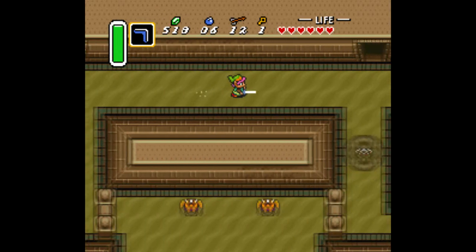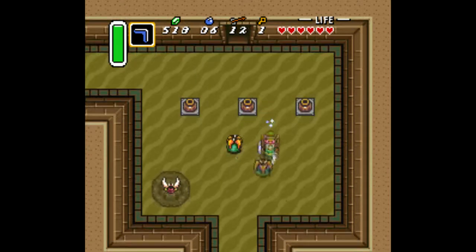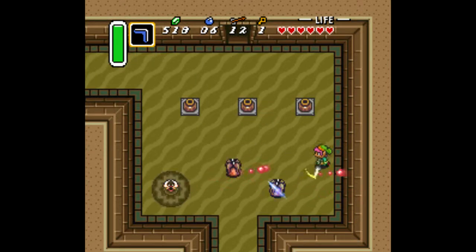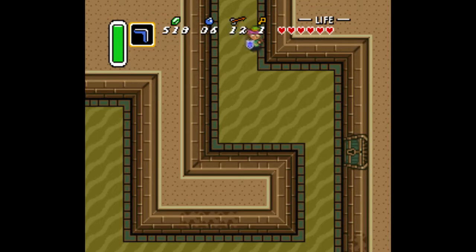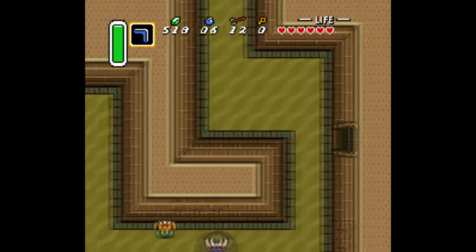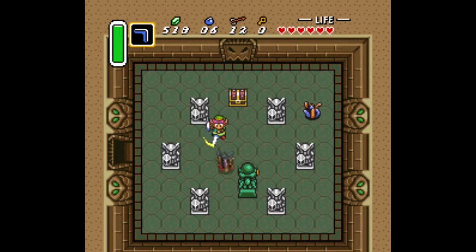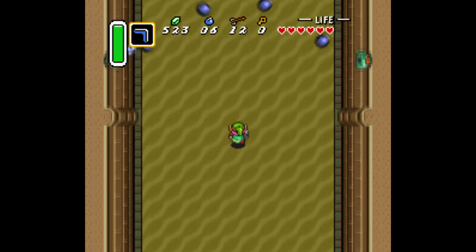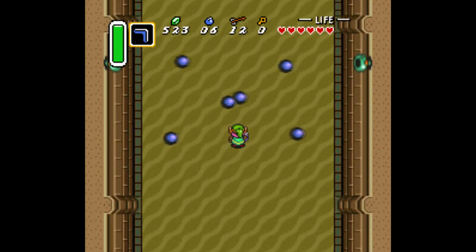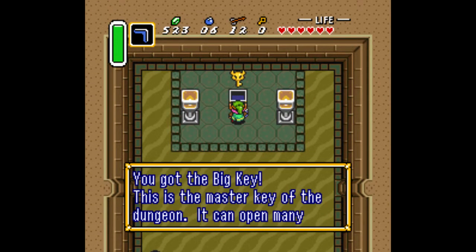I never fully realized the actual pinkness of Link's hair before playing this on my large computer monitor. When I was playing it on a TV before, it never seemed quite so vibrant and pink. I noticed he had pink hair before, but it's always been like, oh well, it's not that pink — it's just a little pink. But no, it really is fully vibrant, colorful, flamboyant pink. And there's nothing wrong with that, it's just weird. It's just inconsistent with most of the other Zelda games.